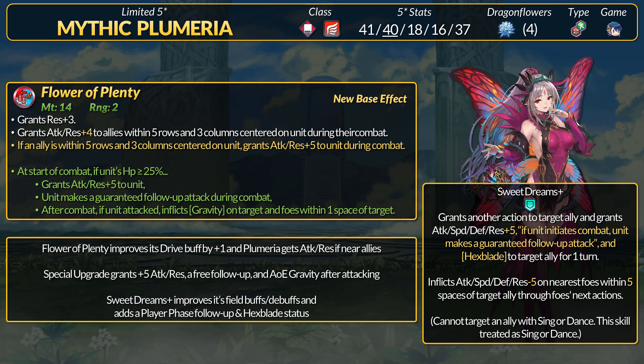For her Flower of Plenty refine, the base weapon got some updates: it grants plus 3 flat res and has a drive buff of plus 4 attack and res for allies within 5 rows and 3 columns — this is a box, it does not extend across the map. If Plumeria has an ally in that buffing range, she herself will get plus 5 attack and res in combat. The support drive buff got bumped up by 1 point, and Plumeria gets combat power.